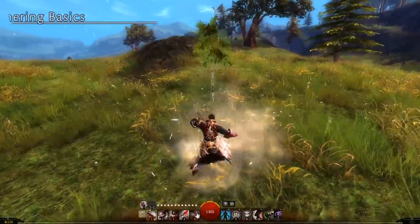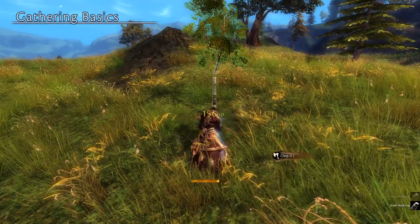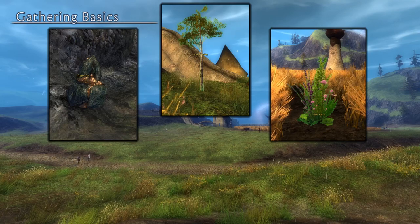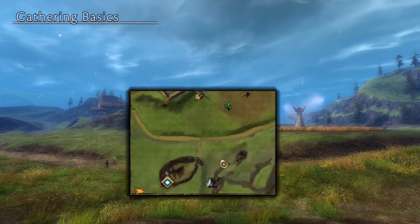For the uninitiated, gathering is the process of using tools to pull materials out of logging, mining, and harvesting resource nodes around the world. Nodes will appear in-game as interactable objects that look like large rocks, small trees, or plants, and they'll appear on your mini-map as rocks, logs, or leaves.